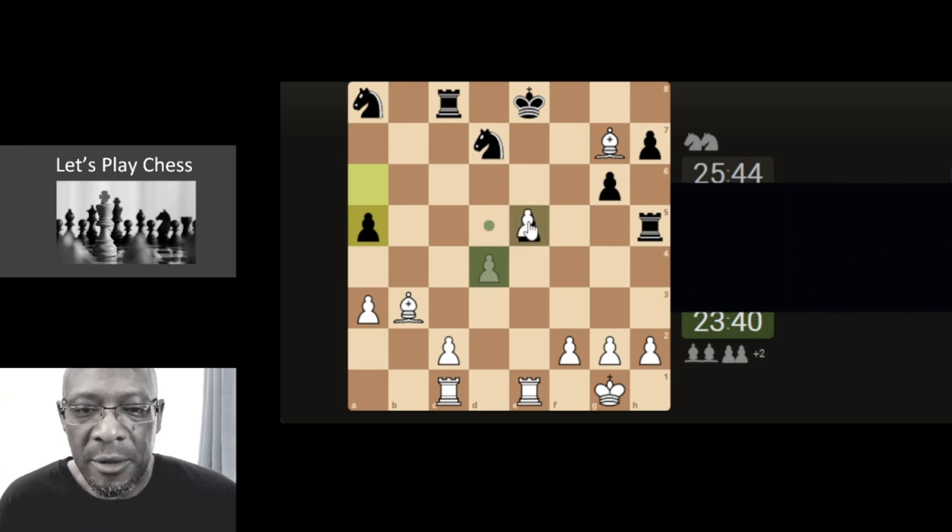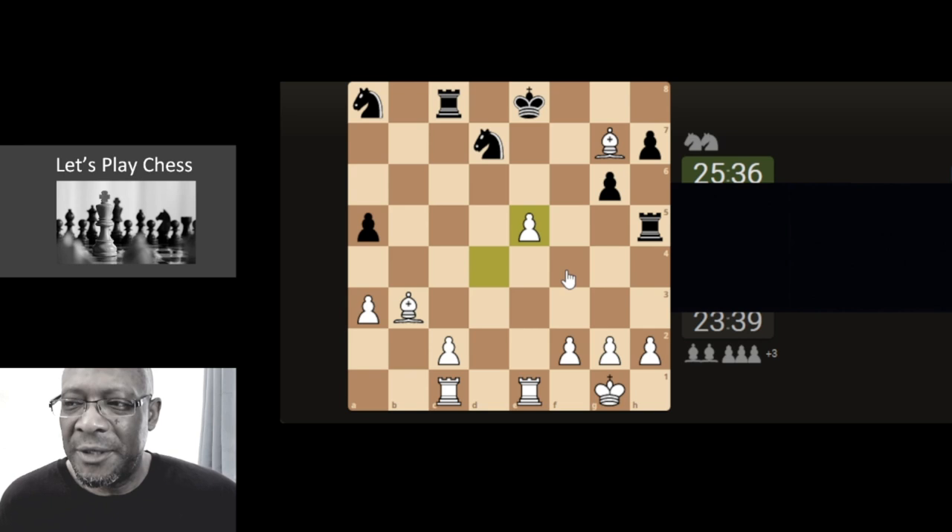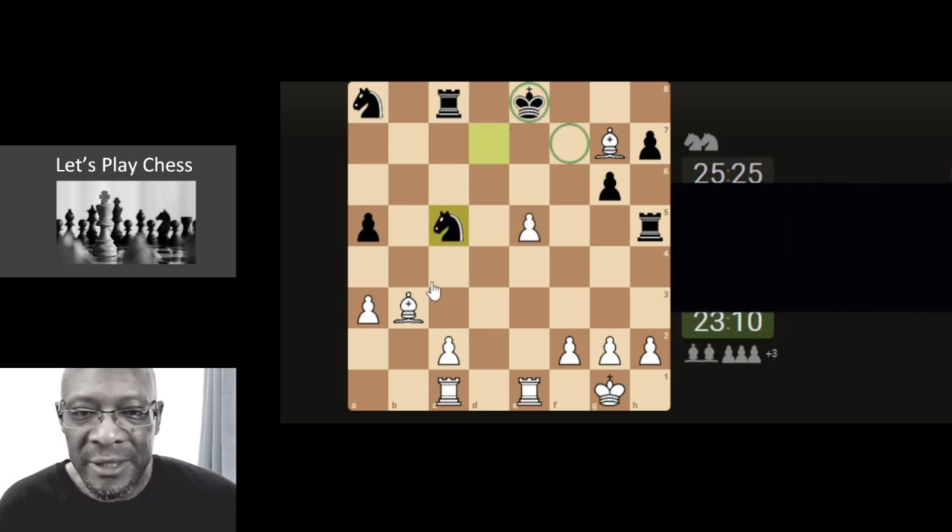So we can take with the pawn. I just love the environment, the settings, and the calm, the peace and relaxation — it's like a mini retreat for myself. Now the king is a little bit airy. Is there anything we can be doing at all with this white square bishop?